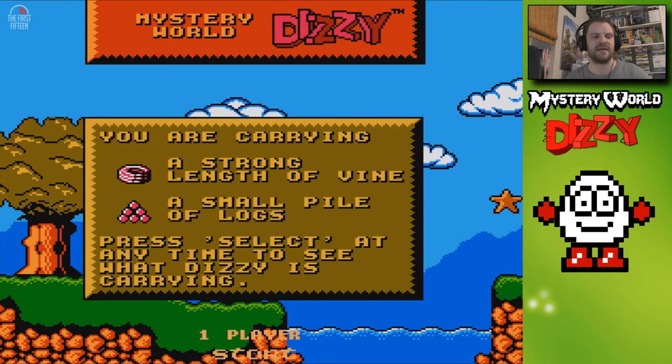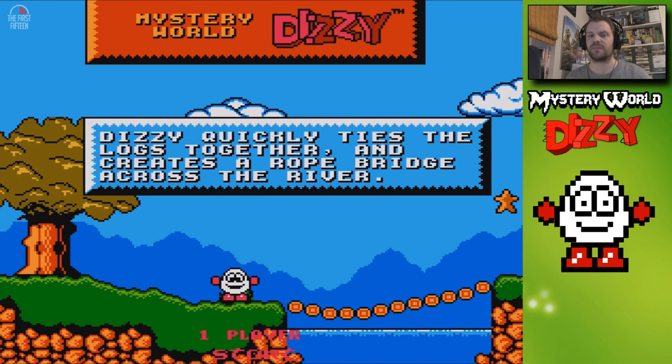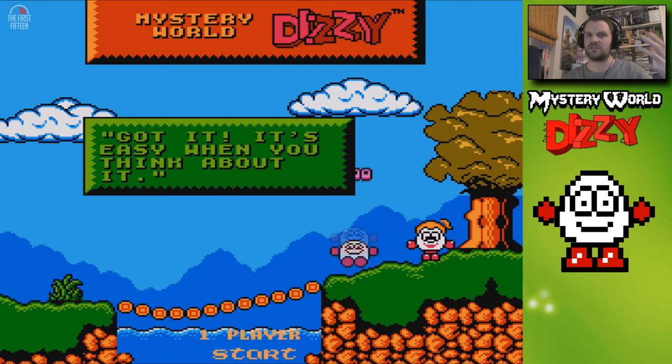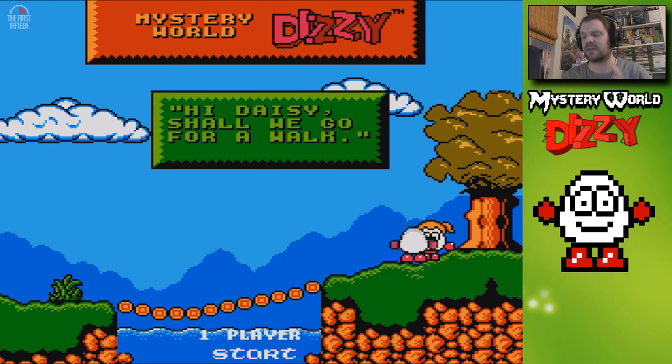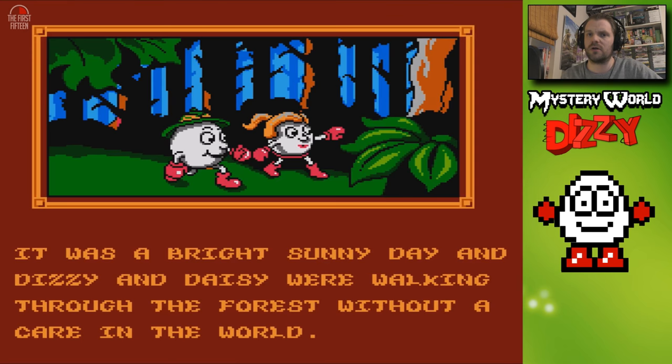This week the Oliver Twins released their finalized NES version for free. You can play it in your web browser or download the NES ROM if you've got an NES emulator, like me here on my PC. There are rumors — I think it's actually fact — that there will be a Kickstarter coming very soon in which you can pledge on an official NES cartridge version of this game.